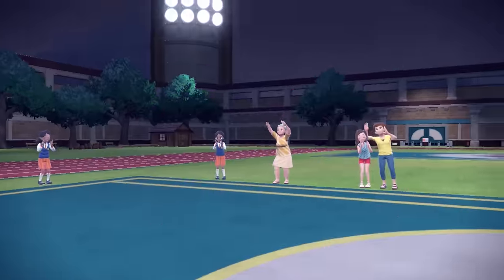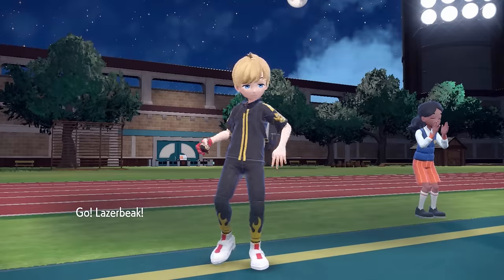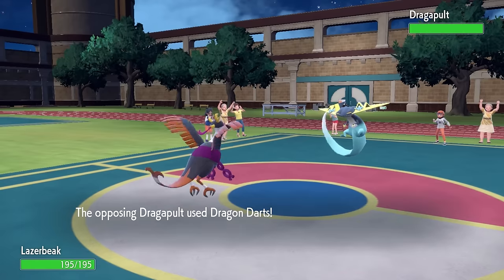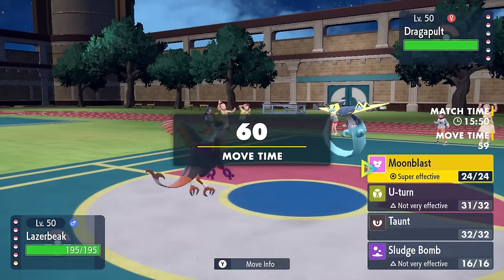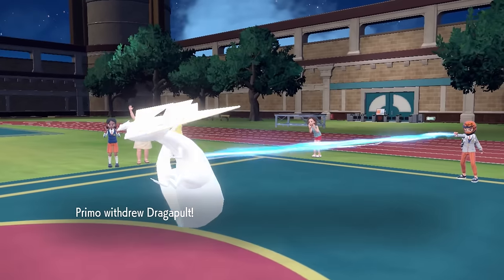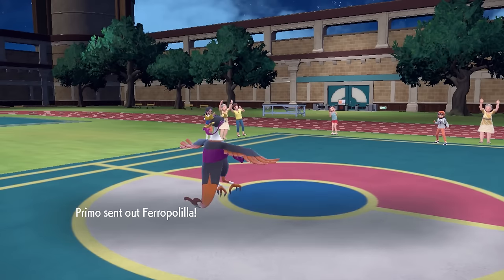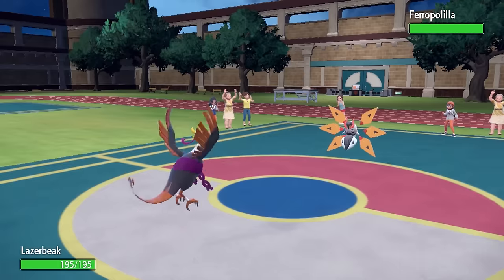I do not have any business staying in against the Dragapult — of course it is faster, and a Shadow Ball is gonna kill me. So I just decide to switch back into Pheasant Dippity. I figure this thing has a great matchup here. Turns out they just go for the Dragon Darts and I just come in for free, which is fantastic. They also probably don't want to leave this thing in, and expecting a switch, I'm gonna go for the pivot with the U-Turn.